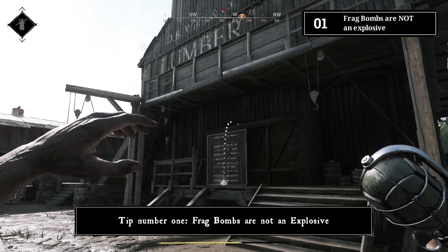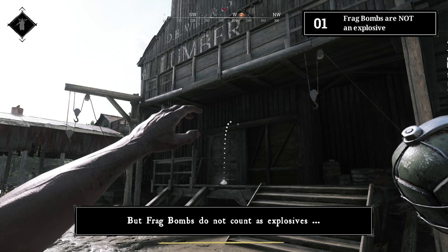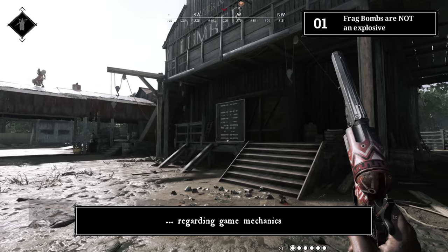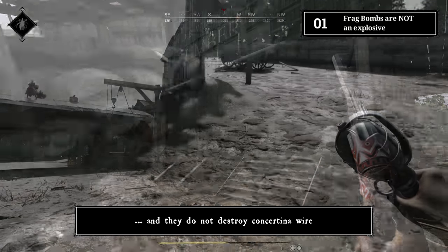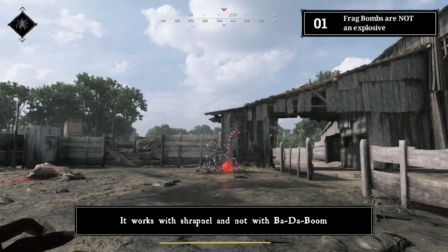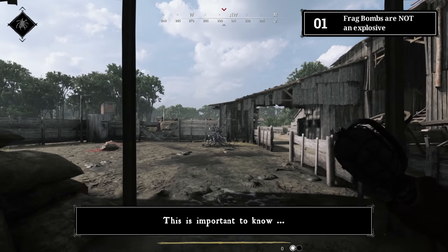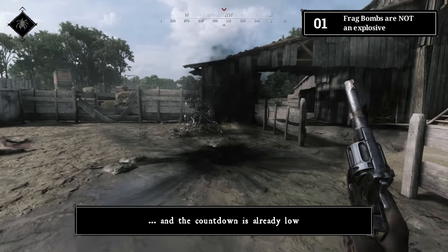Tip number one: frag bombs are not an explosive. This sounds weird, but frag bombs do not count as explosives regarding game mechanics. They do not blow up doors and do not destroy concertina wire. They work with shrapnel, not with blast damage. This is important to know if you want to push a fortified wellspring carrier and the countdown is already low.